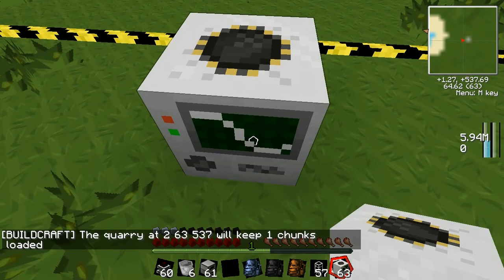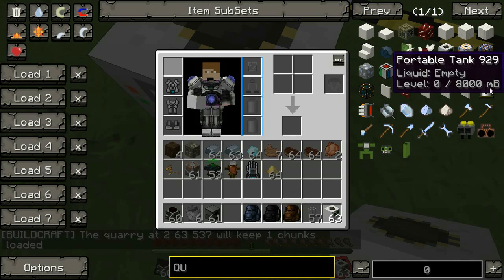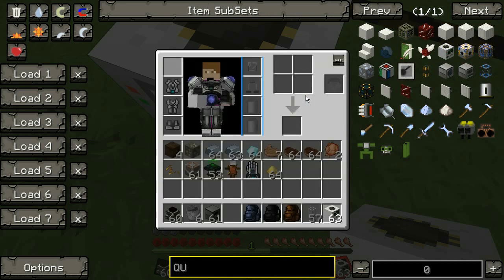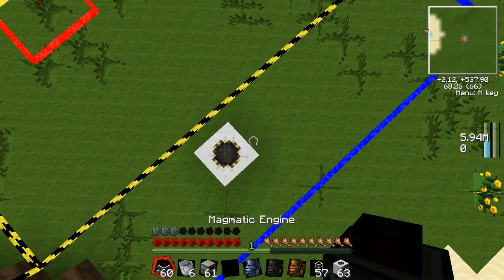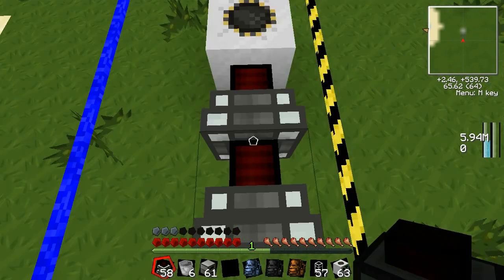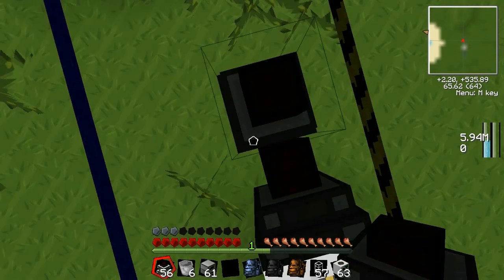To craft this you have to use iron gear, iron gear, iron gear, golden gear, redstone, diamond pickaxe, and diamond gears. Then you make the energetic engines and you put two or three on each side. Two goes a little bit faster so I usually do two.